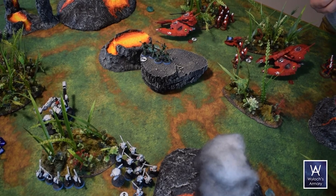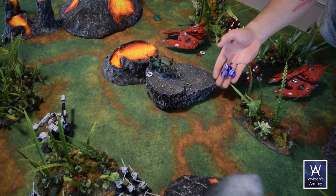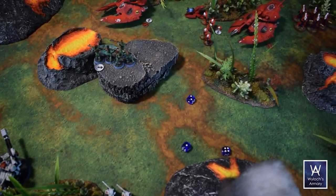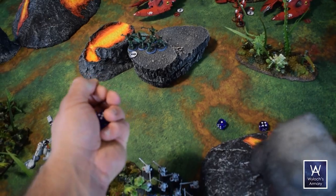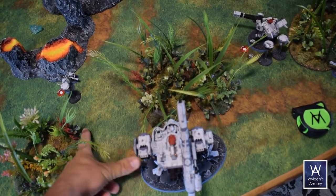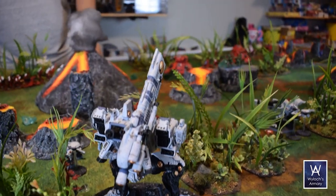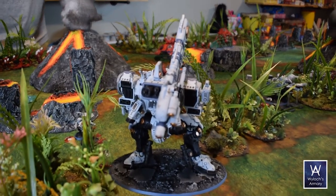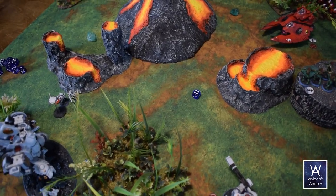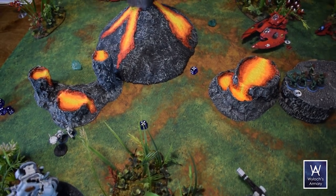Enough screwing around. The Surge Titan slides six inches and acquires targets. Heavy pulse cannon hits on fours: two hits, AP four, blast six each — magical barrier drops it to AP three, so saves on fives. Neither save — plus deadly six — that's 12 wounds. Cluster rockets fire into the defender squad and we roll eight kills. The wraith suits advance and take dangerous terrain tests — three of the five take a wound each. Two still on the terrain for next activation.